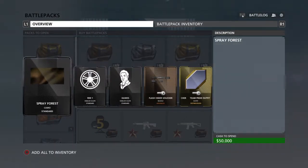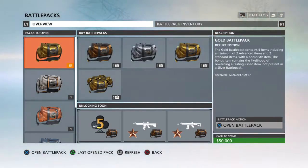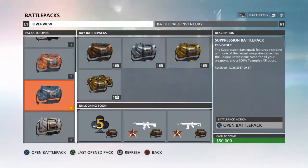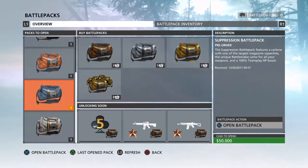Alright, basic stuff. I have 15 gold, 1 silver, 1 veterans, 1 precision, 1 suppression, 1 zodiac.